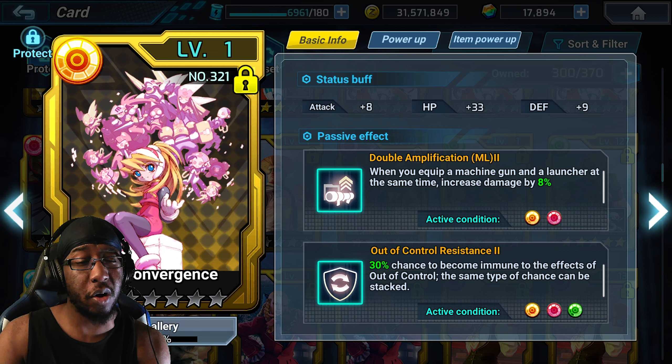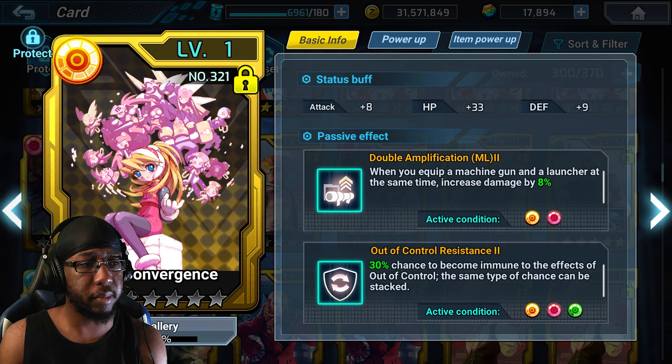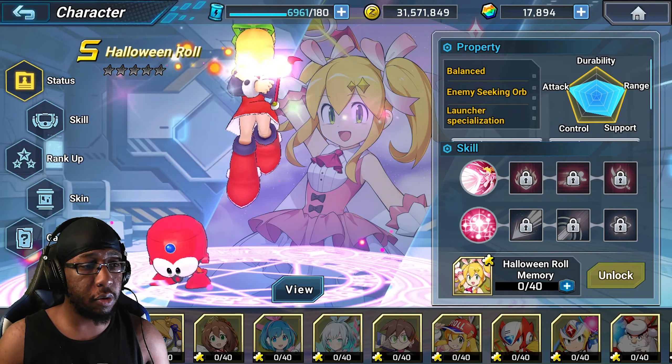Elf Convergence is another card with Double Amplification for Machine Gun and Launcher, plus Out of Control Resistance — you can get it from your guild, though I believe your guild needs to be A-rank at minimum. I think that'll be it for Halloween Roll.